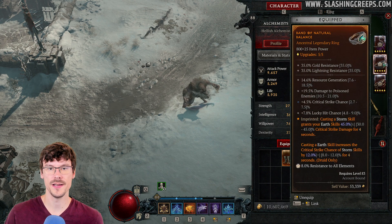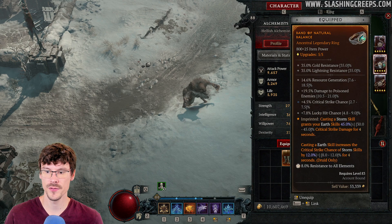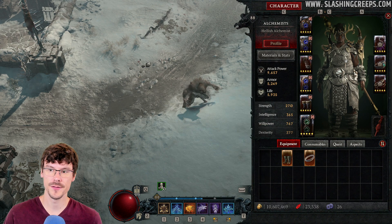Then we want this aspect in order to increase your chance to crit for Storm skills. It directly works when you cast Claw, giving you a boost of 12% increased critical strike chance for Storm skills as long as you use Claw. So it's also very good to have.